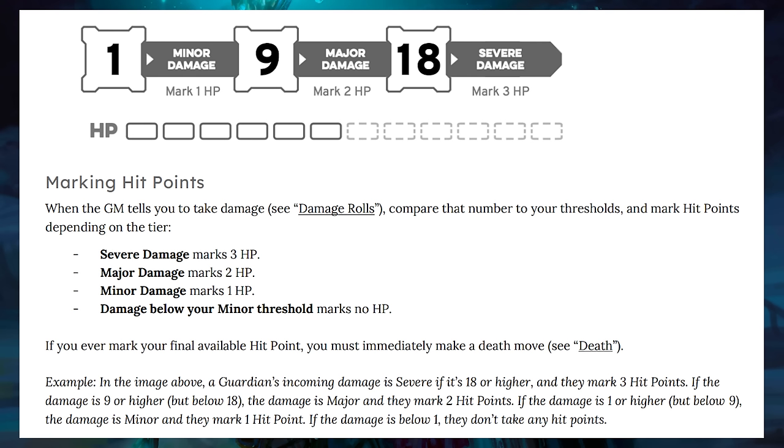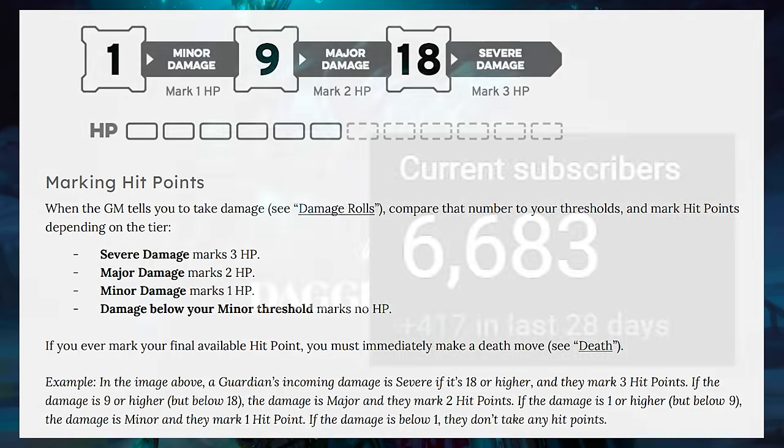You take an amount of hit points that corresponds to the relevant threshold. For example, if an enemy deals 7 damage to you, you compare to your damage thresholds. Say your major damage threshold is 7 — then you would mark 2 hit points. This, like I said, hasn't changed. What has changed are the thresholds themselves, what happens on low damage attacks, and how armor has been balanced.